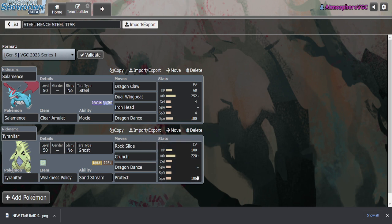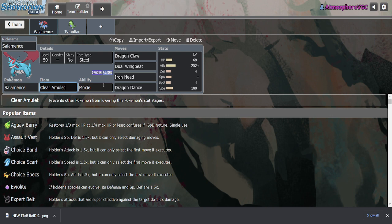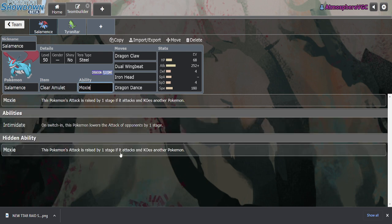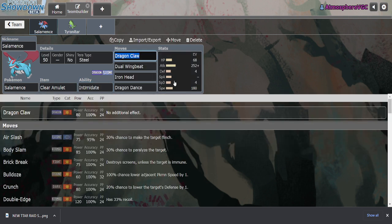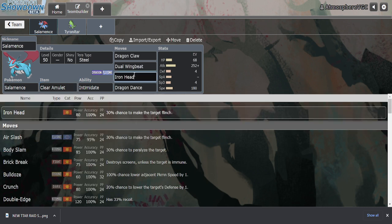The basic for this build: you go Tera-type Steel, run a Clear Amulet to prevent your stat drops, and you can Ability Patch into Moxie if you want for more overall damage, but Intimidate is also fine. The moveset is Dragon Claw, Dual Wingbeat, Iron Head, Dragon Dance. You get the setup, and since you're setting up with Dragon Dance, they can't block you with Intimidates thanks to your Clear Amulet. Then you go Tera Steel plus Iron Head — great type synergy. Against Fairy types you get Iron Head, against Fighting types you Tera Steel and hit with Dual Wingbeat instead, so you cover a lot of matchups.